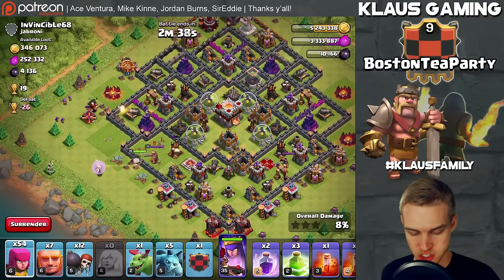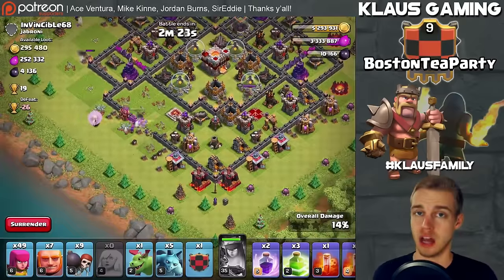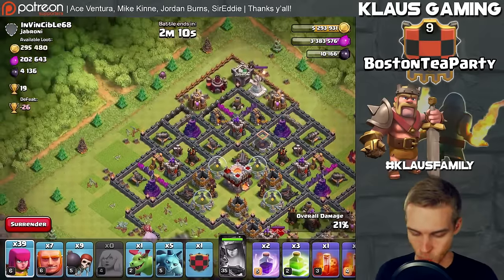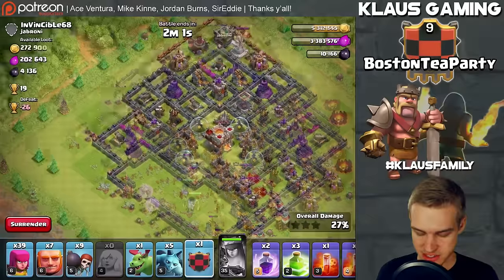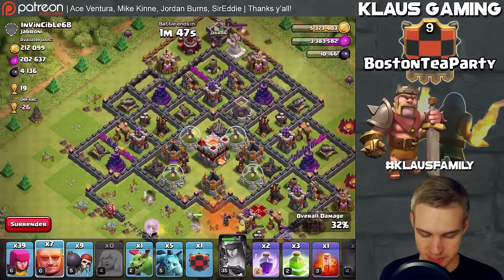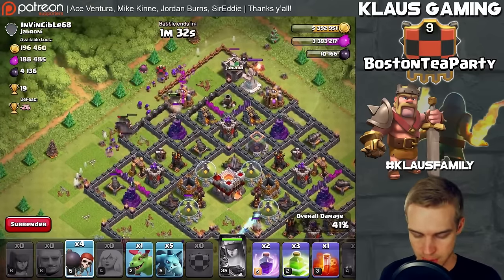I'm dropping a few giants and some archers behind to help with the funnel. I'm putting the queen into this compartment — oh snap, the queen almost died! I was focused on my wall breakers. Let's funnel the outside corner and the queen should roam free without any hiccups. I click the clan castle to check — seven level 7 giants, awesome. That's decent tanking firepower in the clan castle, which is always a good thing.